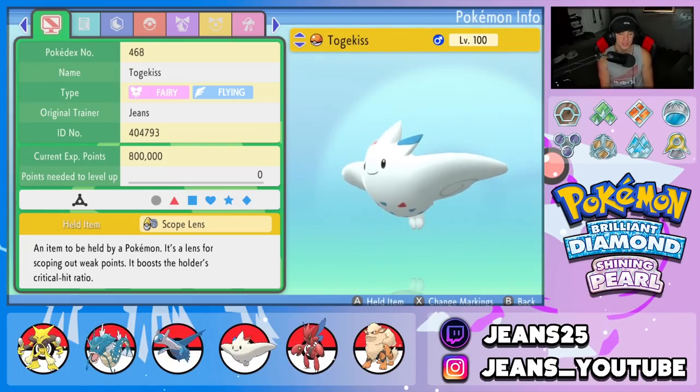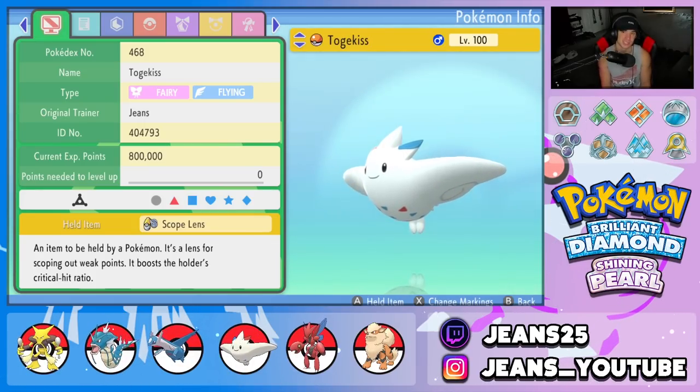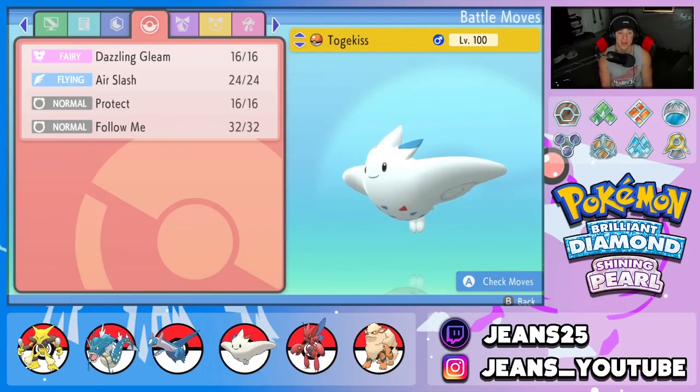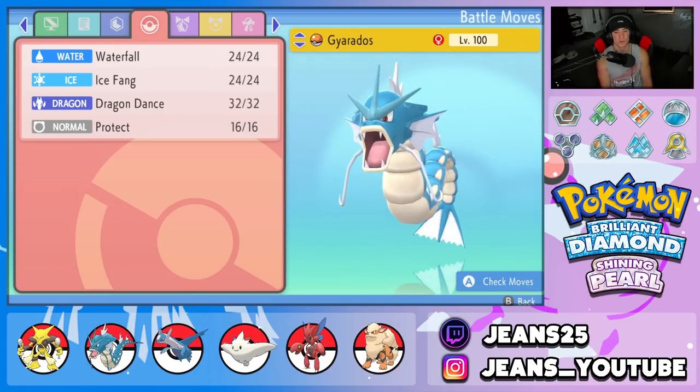Third Pokemon on the squad is Togekiss with Super Luck and Scope Lens — you really can't go wrong with this Pokemon. Super strong, hits like a truck, and is great on the support side as well. Moveset is Dazzling Gleam, Air Slash, Follow Me, and Protect.